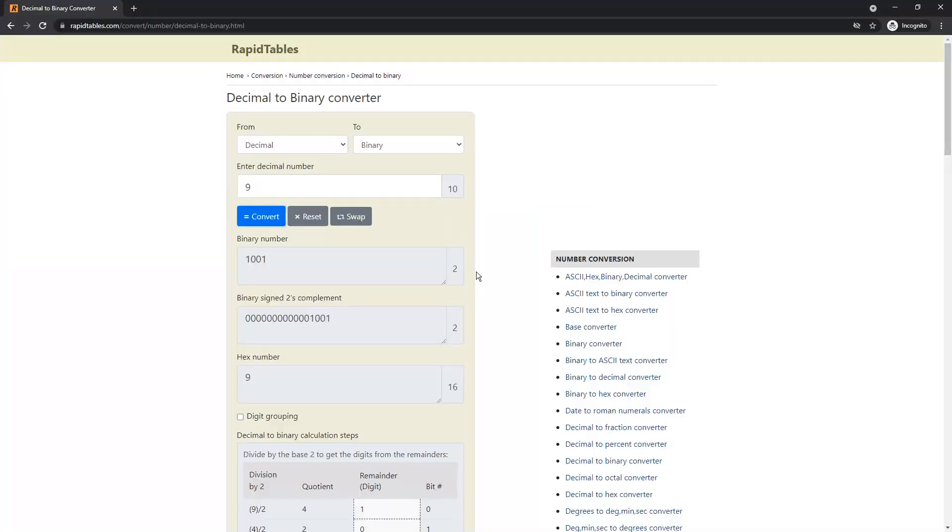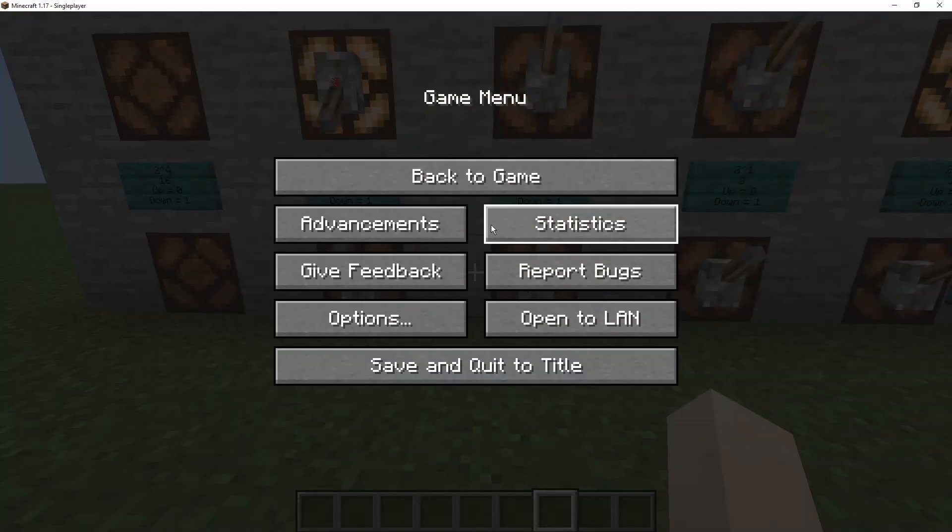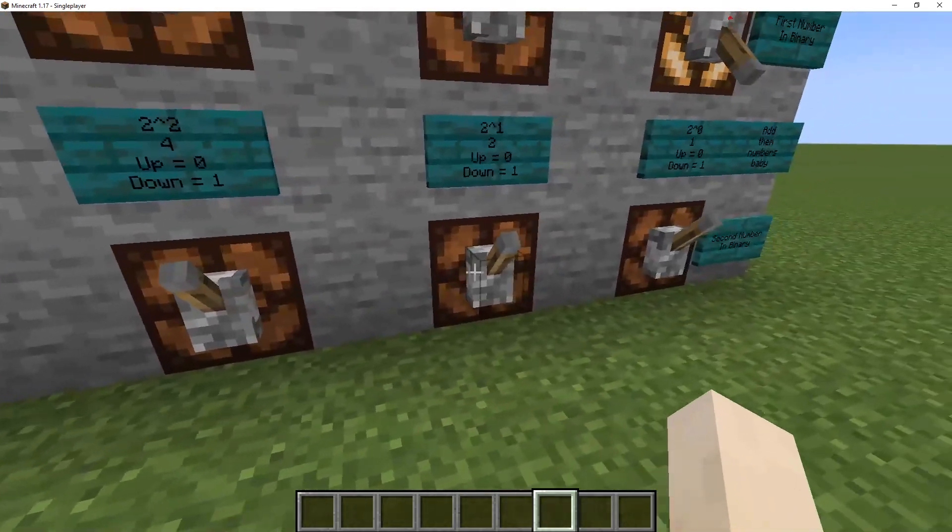Now I need to add the second number. I added 9, and now I'm going to do 10, click convert — can you keep it down, please? I'm recording. Then I need to add in 1010, so I'm going to go back and enter 1010.